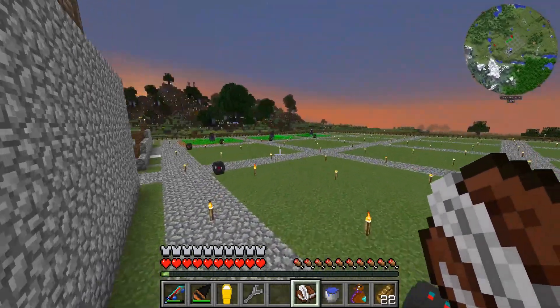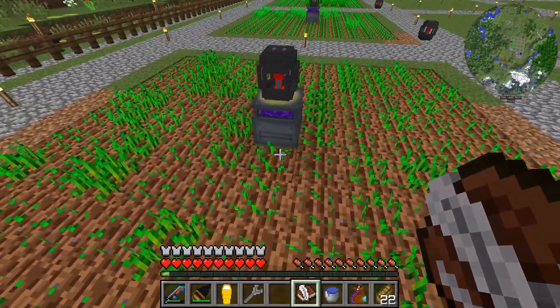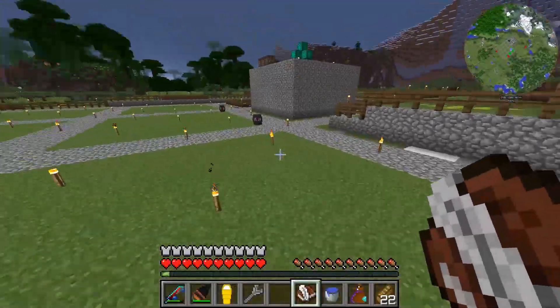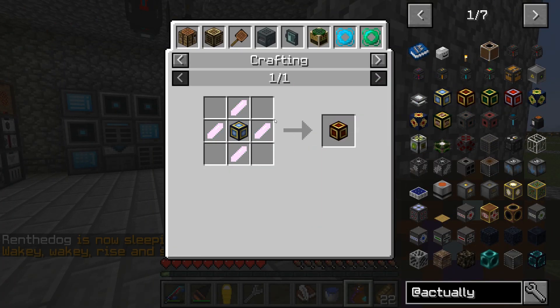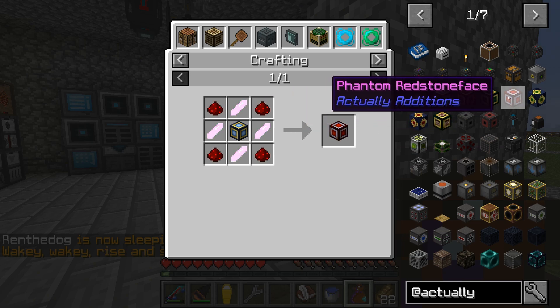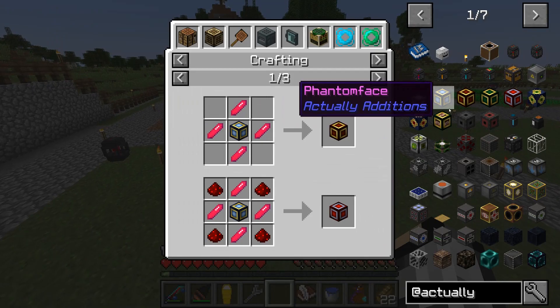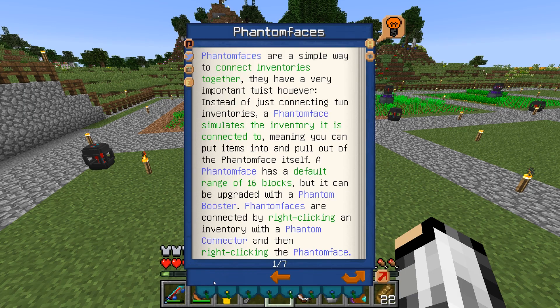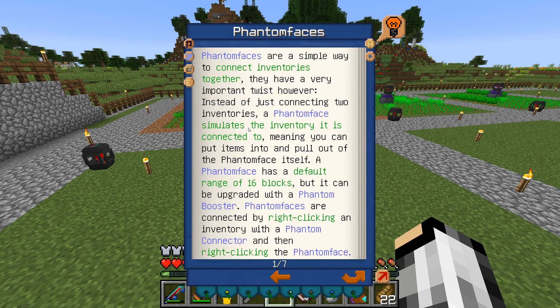There are also other phantom face variants that seem super useful and can really help make this look good. Right now we've got the laser relay on top — I'd want to throw that below, but I also want to give the farms water. There's a red phantom energy face which does the same thing with energy, one for liquids, and one for redstone, so you can do everything remotely. The default range is 16 blocks and you can upgrade it with a phantom booster. You right-click an inventory with a phantom connector to connect it.